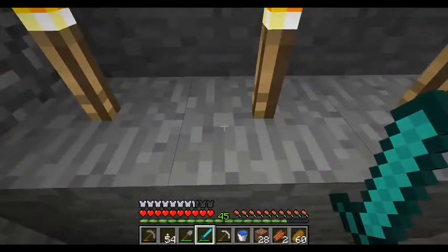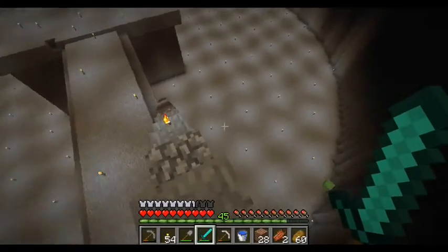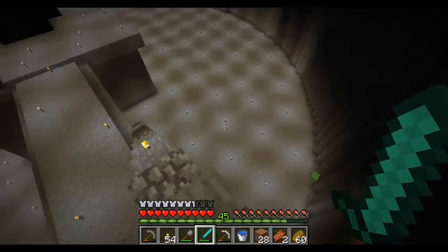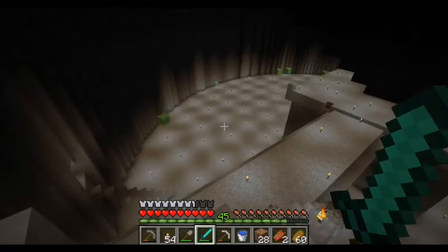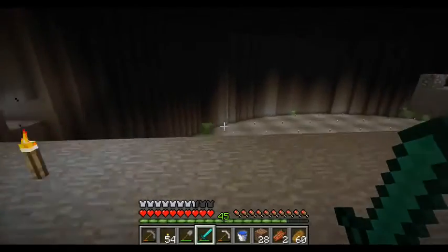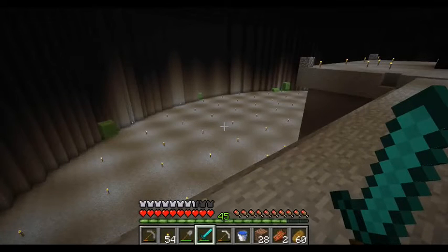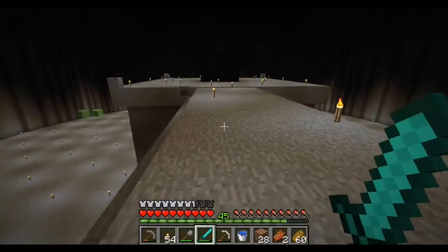Right now, the next step would be to probably fill the floor with lava. As it turns out, this whole place is right above my slime spawning grounds, so there are slimes there.